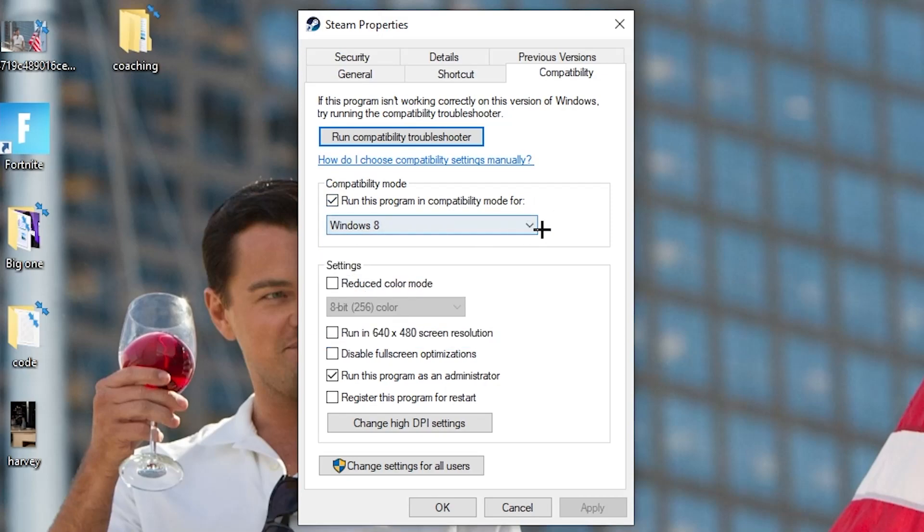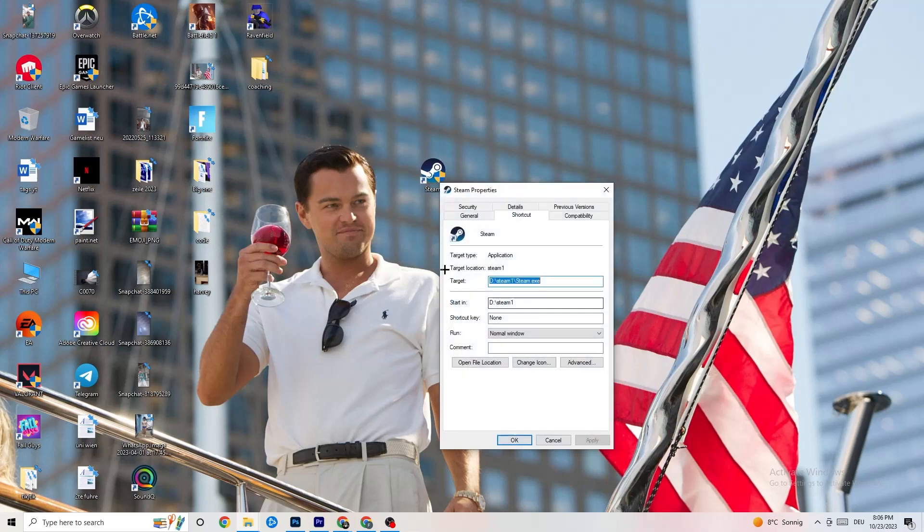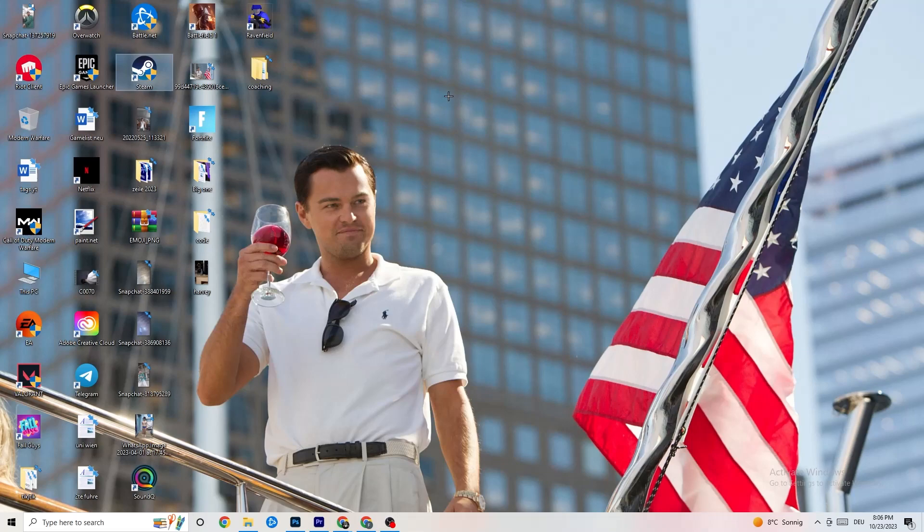Disable 'Reduce color mode,' disable 'Run in 640x480 screen resolution,' disable 'Disable fullscreen optimizations,' and enable 'Run this program as an administrator.' Hit Apply and OK, then restart your PC. You'll see the administrator symbol on the shortcut. Afterwards, do the same thing for your game shortcut — copy the same compatibility settings — then restart your PC again.